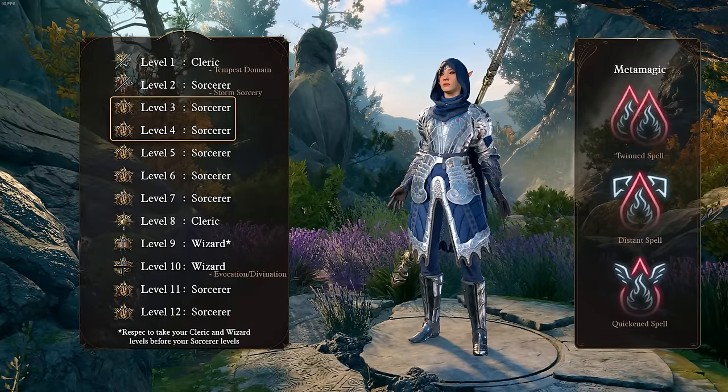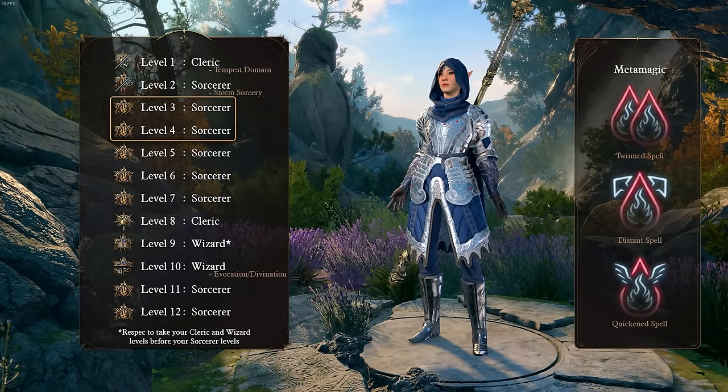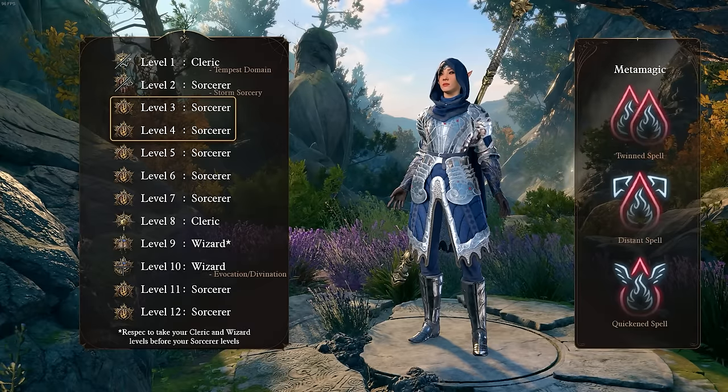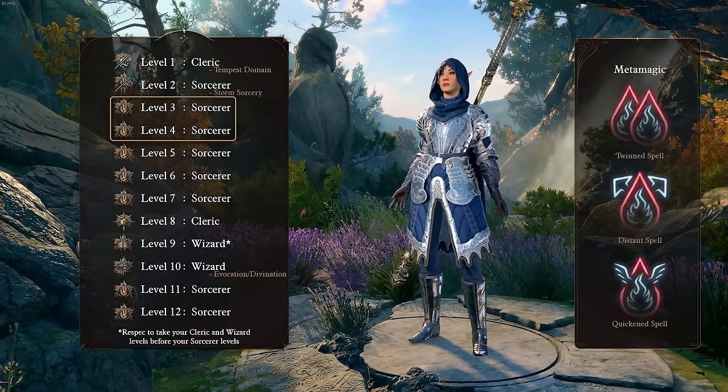At levels 3 and 4, we gain our Sorcerer Metamagic. I got the most use out of Twin Spell, Distant Spell, and Quicken Spell, but these are mostly at your discretion, so pick the ones you think are most useful.